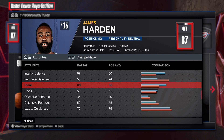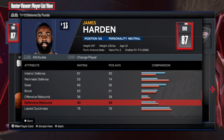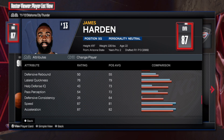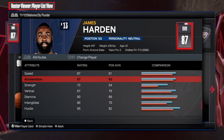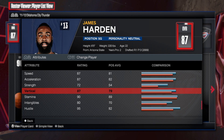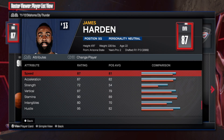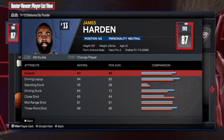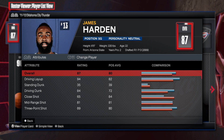53 on the perimeter, 69 steal — all you need is a 60 for interceptor, and the rest is just what it is. For speed, acceleration, and strength: 87 speed, 87 acceleration, 72 strength, 87 vertical, and a 90 stamina. This is gonna be a great OKC James Harden build. Let's go to the MyPlayer builder and create the one and only James Harden from the Oklahoma City Thunder.